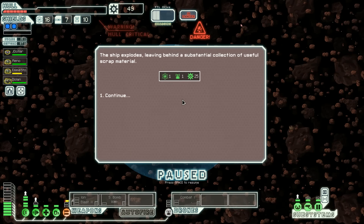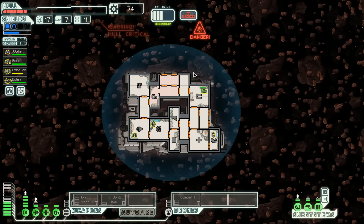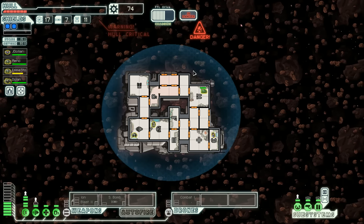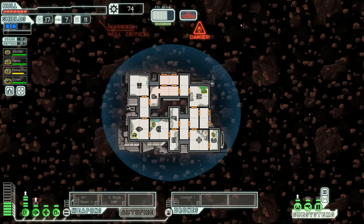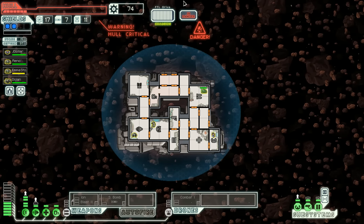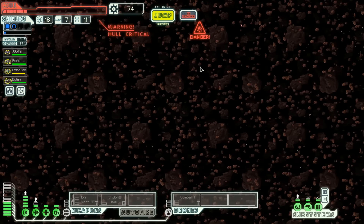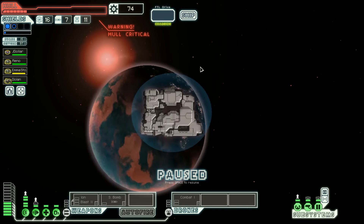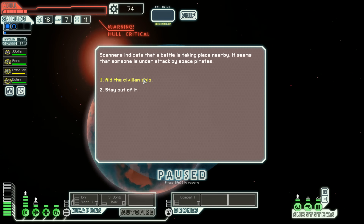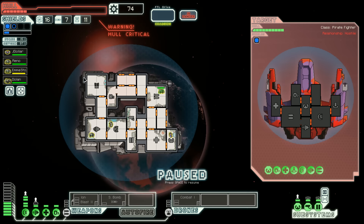We gotta get our hull G-healed up ASAP. We need a store here, we gotta heal up our hull. We'll aid the civilian ship — ooh that's a cool looking ship, I hope we get to fly that one of these days. Should we go ion bomb their grill? We're going to do that.